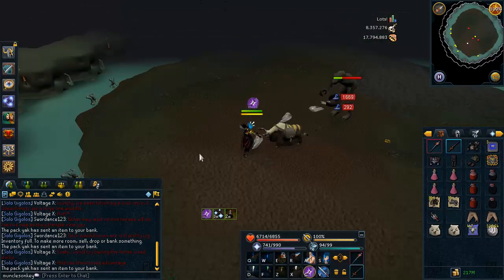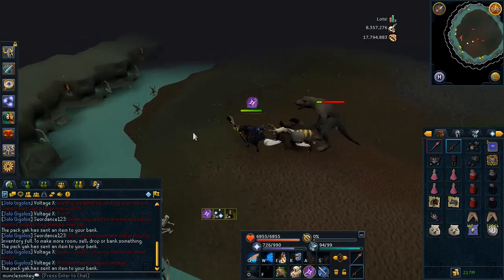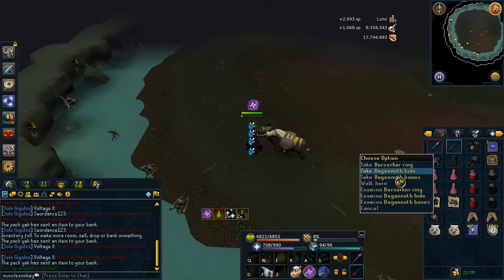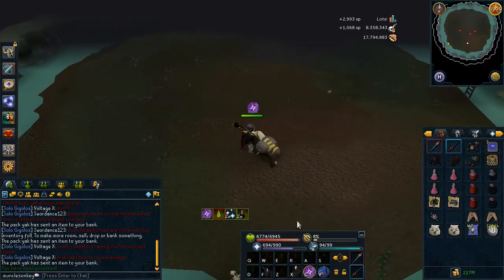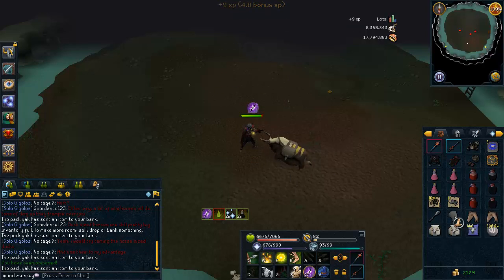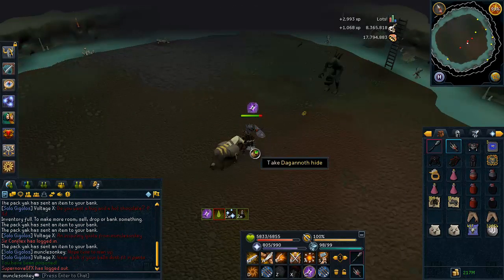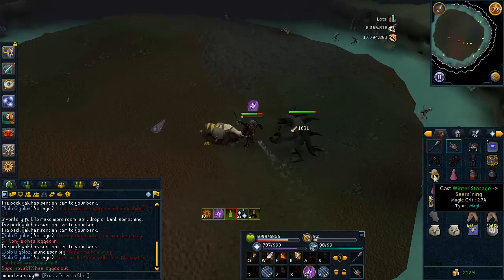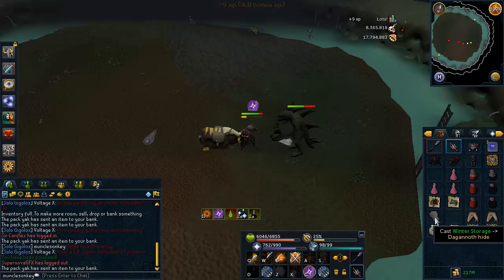The best drop to get here is obviously the Dragon Hatchet, which is about 4 mil, so that's pretty nice. Some of the rings can be nice as well. My first drop of the trip was a Berserker ring, and I have one more drop coming up at the end of the video. Look out for those hatchets and get a ton of Slayer XP if this is your task — otherwise, just have fun and make some money. My second drop was a Seers ring, which is only worth about 500k, so don't be jealous. Anyway, thanks for watching this video guys. Hopefully it helped. Please subscribe and farewell.